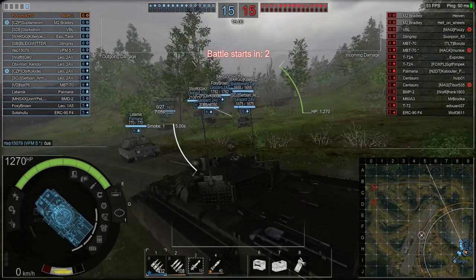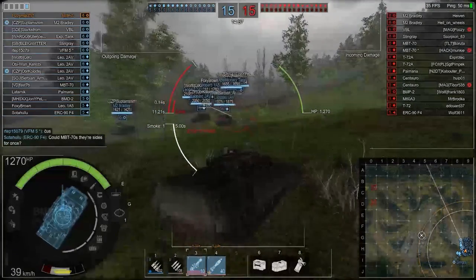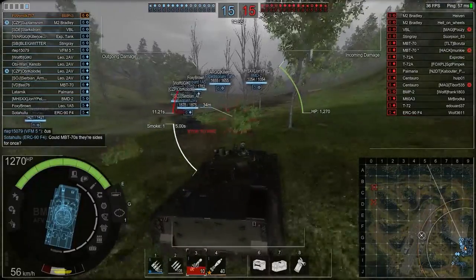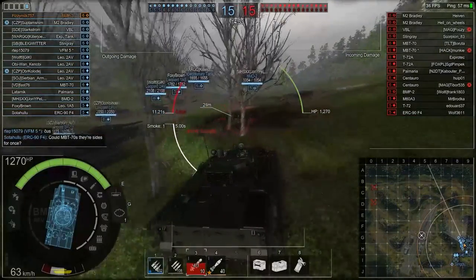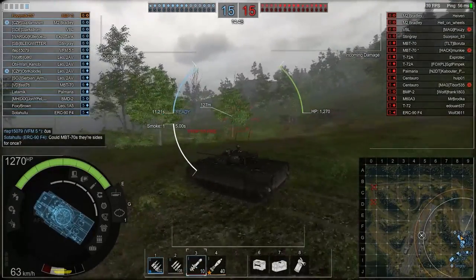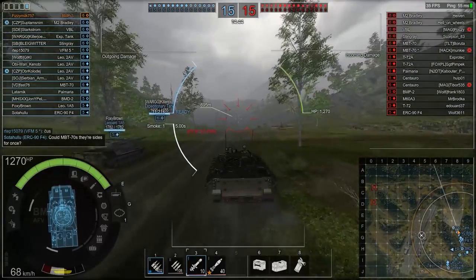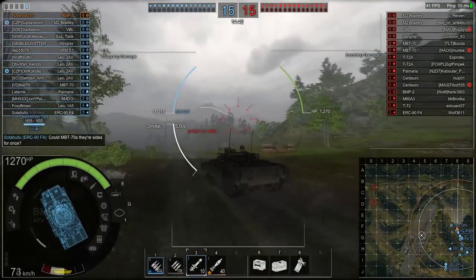Don't drive out into the middle of the base. On this map, Ghost Field, I'm going to show you a nice little spotting position that will be very helpful for your AFVs. Don't go rushing out into the airfield and get yourself killed — it doesn't help anyone and it wastes an AFV.